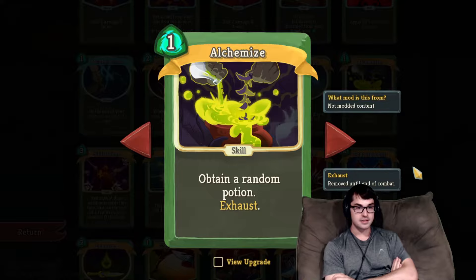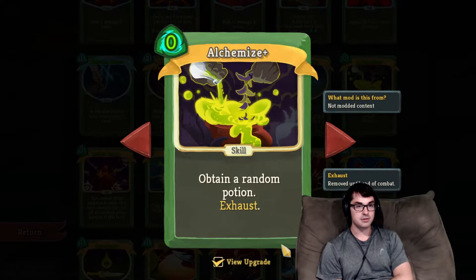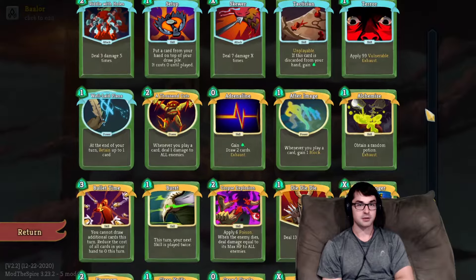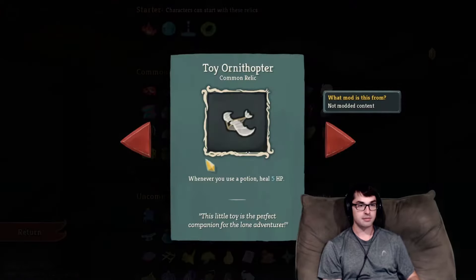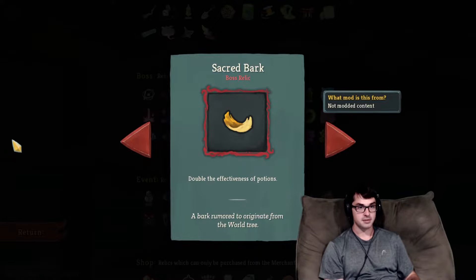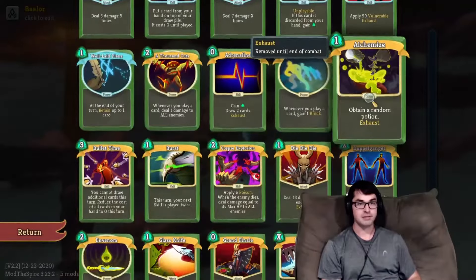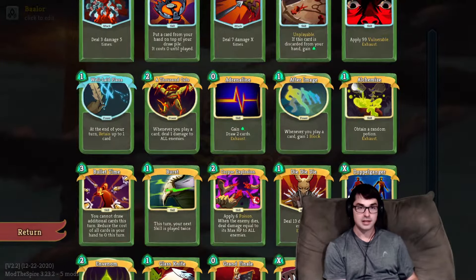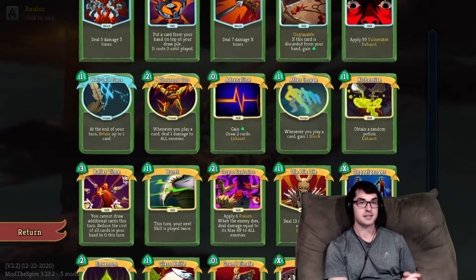Alchemize is a personal favorite of mine. It lets you obtain a random potion and then removes itself from play with exhaust. The whole point of Alchemize is to enable you to constantly use potions, and that's particularly useful if you have any of the potion relics — more potion slots from Potion Belt, healing from potions with Toy Ornithopter, or the Sacred Bark boss relic that makes potions more powerful. Alchemize lets you spend a small resource — one card and one energy, or upgraded, no energy — and turn that into a resource you can take into the next combat.